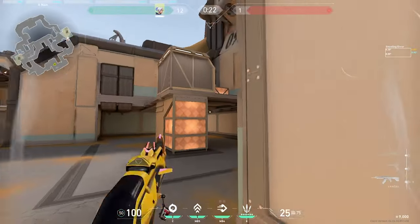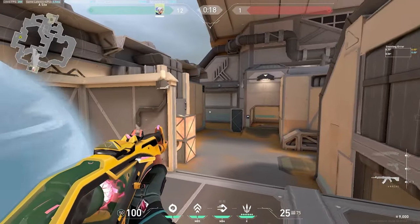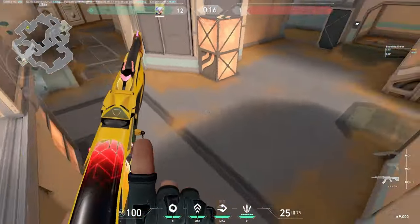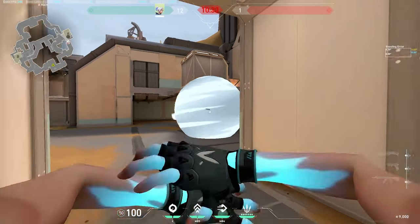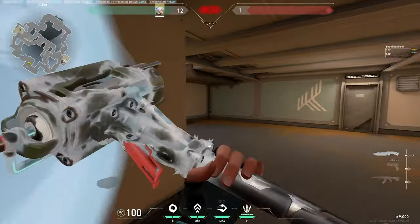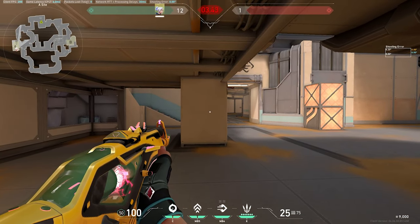The second dash: throw a smoke up here similarly, get up here, then swing and fight anybody at sands or drop site. The third is throwing a smoke onto the main default area, dashing in, then going right or left — from the enemy's perspective they don't know whether you're coming, you've made space, put them under pressure, and can trade.